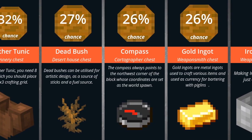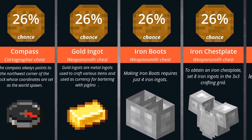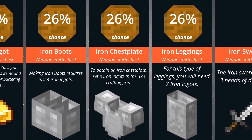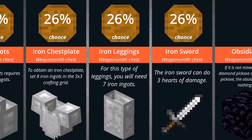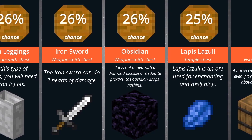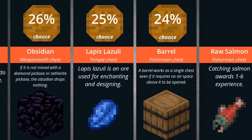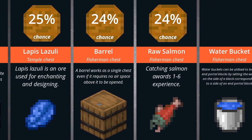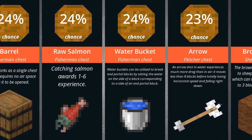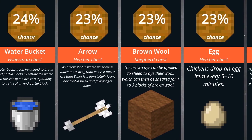27% a dead bush, 26% a compass, 26% a gold ingot, 26% iron boots, 26% an iron chest plate, 26% iron leggings, 26% an iron sword, 26% obsidian, 25% lapis lazuli, 24% a barrel, 24% raw salmon, 24% a water bucket, 23% an arrow, 23% brown wool.